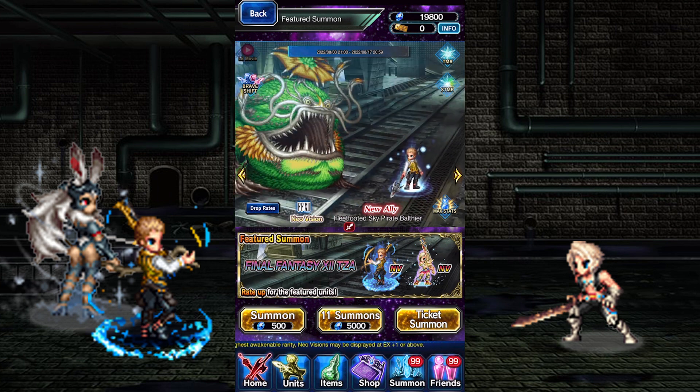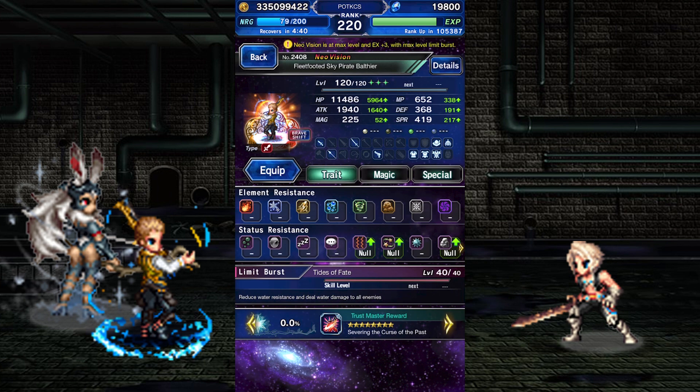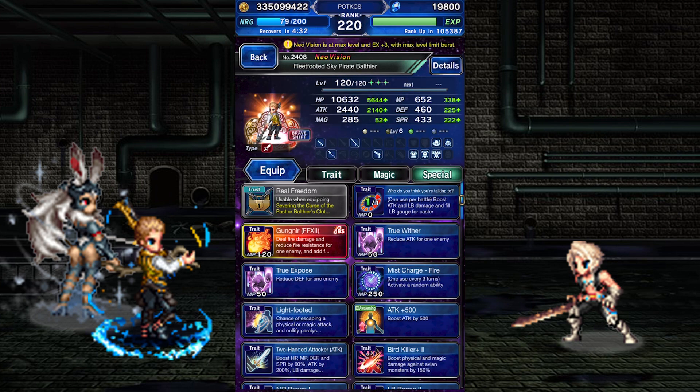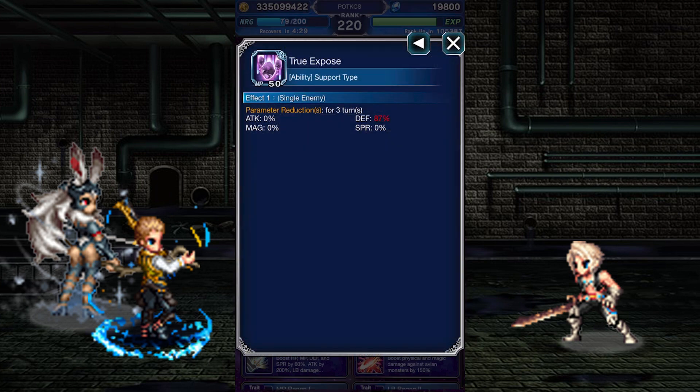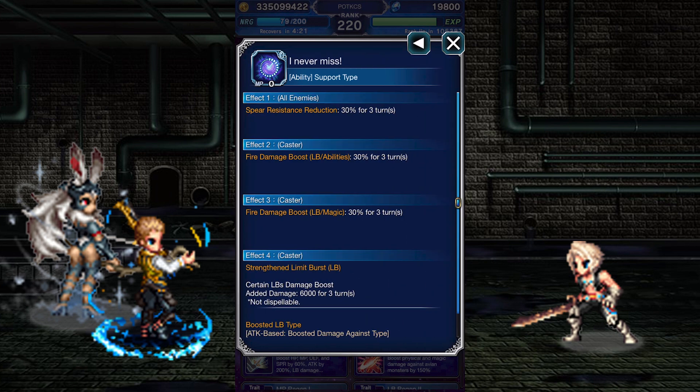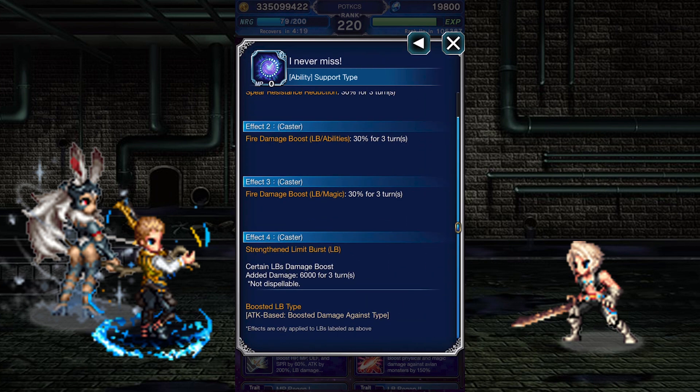Balthier has a True Brave Shift with no limitations whatsoever. In his Brave Shift active abilities: Gignor deals fire damage chaining Bolting Strike, lowers fire resistance by 120%, and imbues fire onto Balthier. True Wither inflicts an 87% attack break. True Expose is the same but for defense break. Mist Charge Fire will activate either 'I Never Miss' or 'My Regards', both of which inflict a 30% spear imperil, boost his fire damage by 30%, and triple the damage modifier of his LB.